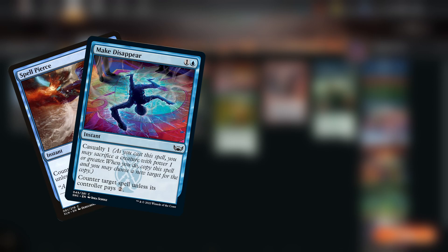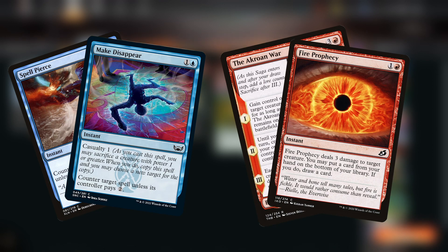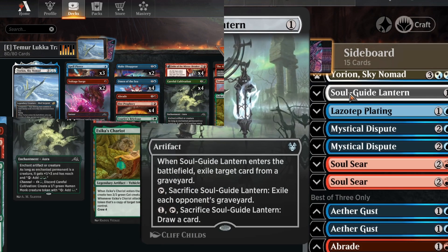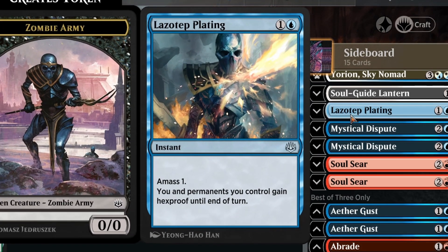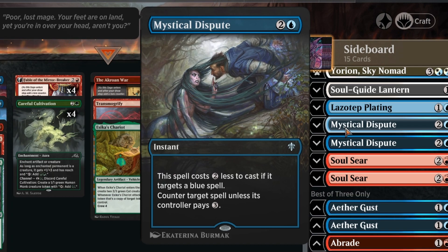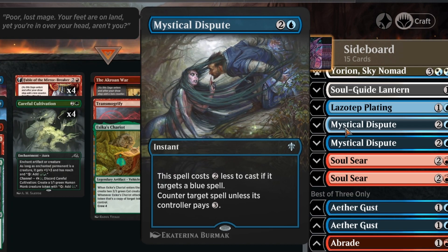The rest of the deck is counter spells and removal spells. For the sideboard — because this is not my deck, I'm a little hazy — I have been watching the Championship to understand what each card is for. Soulguy Lantern is obviously for graveyard matchups. Lazatab Plating is for Rakdos Midrange and sacrifice decks that have a lot of targeted removal. What's really nice about Lazatab Plating is it amasses one, meaning you can create a zombie army token that can later be sacrificed to Transmogrify or Luka. Then there are two copies of Mystical Dispute for Monoblue Spirits, other midrange decks, and control decks.